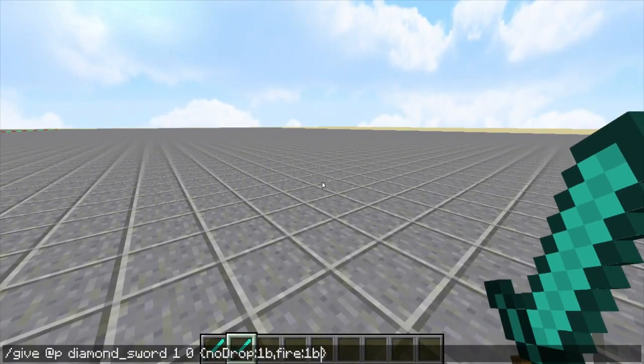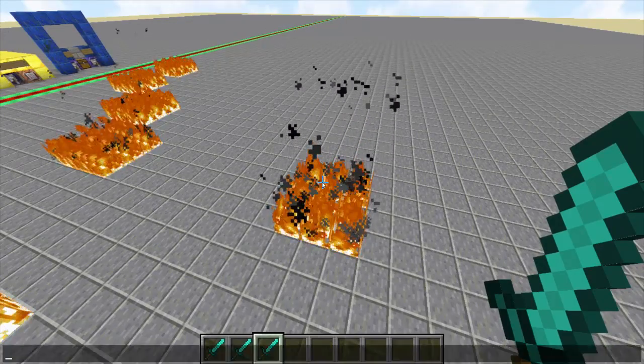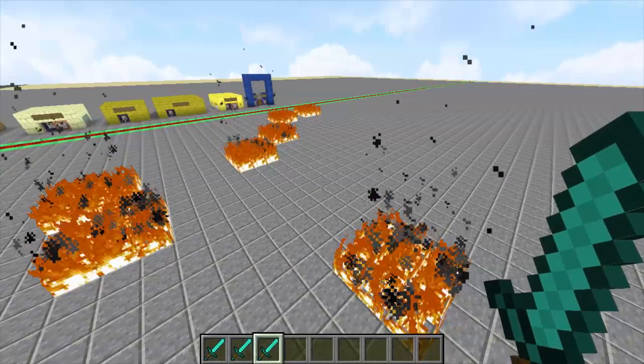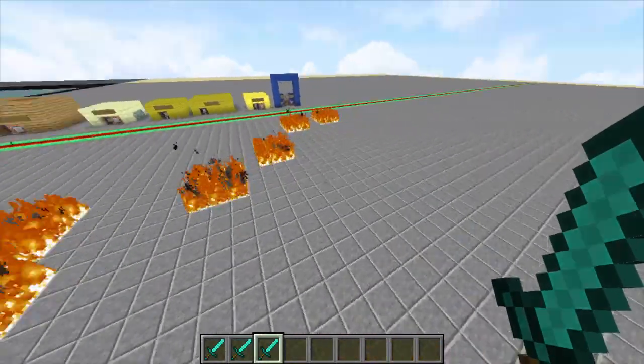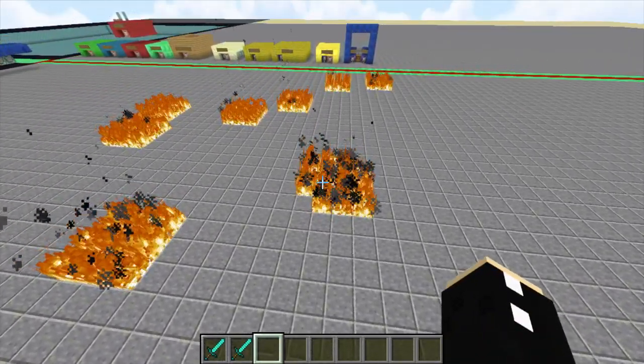You can also remove the no drop tag. Unfortunately, when you give the player the tool with the give command it does tend to activate, but if you give it with the replace item command or through a container, then that won't happen. This sword doesn't have the no drop tag, and as you can see I can drop it, but the fire ability still works.